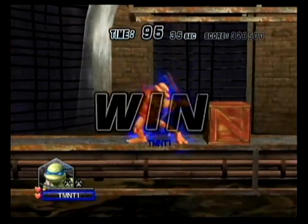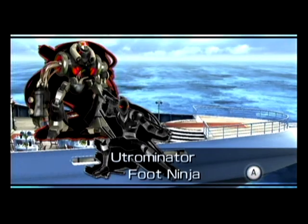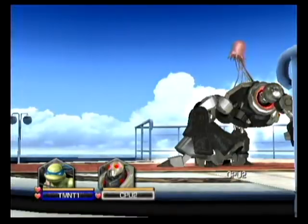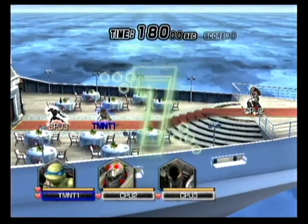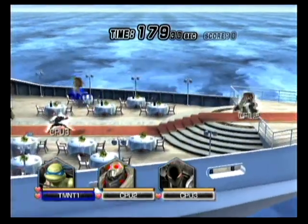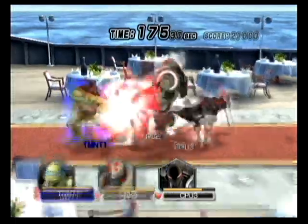We just defeated Katari, but barely. I haven't played this game in half a year, and I'm not doing well. Now it's Ultraman and Foot Ninja versus Leonardo. I'm playing as Leonardo and I have to defeat both of them. I'm going to try to keep them separated — I do not want to get double teamed, they have twice the firing power.